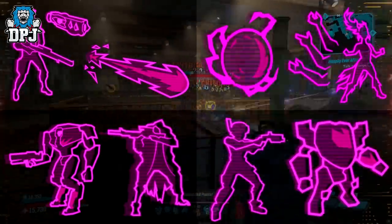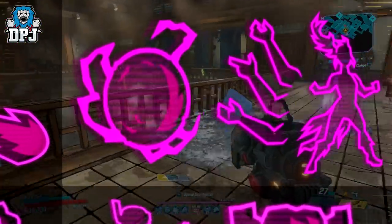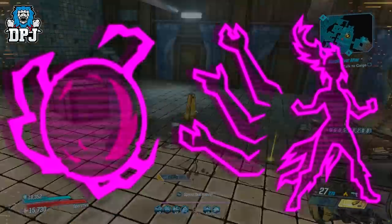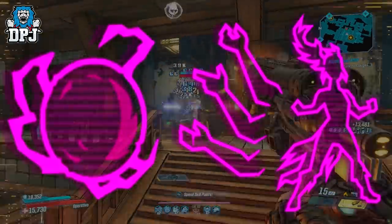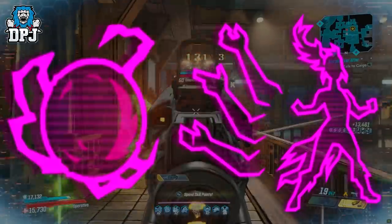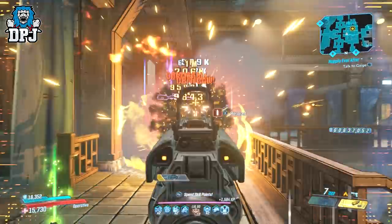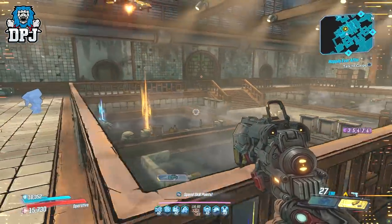We'll start with Amara, as this is what we know least about. Looking at the images, it's kind of hard to make out how this differs from the other skill trees, as the image looks similar. With Amara's skill trees mainly focused around elemental phasing, this looks no different at all. With Amara already having Phase Cast, Phase Slam, and Phase Grasp, it makes sense to see another phase ability.